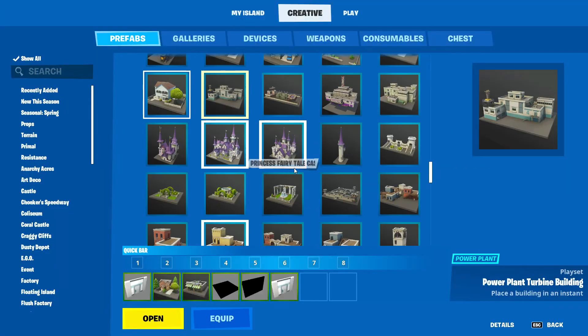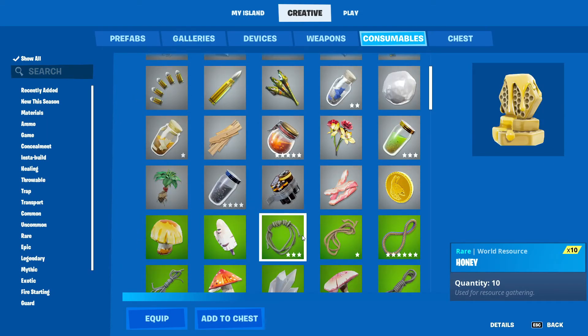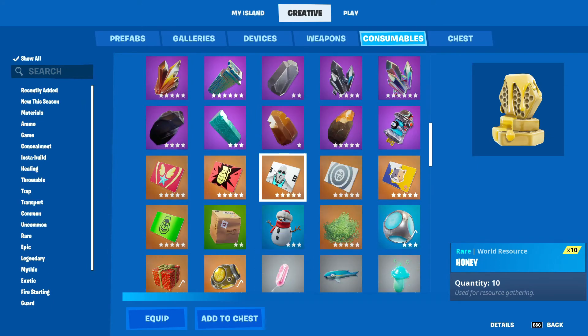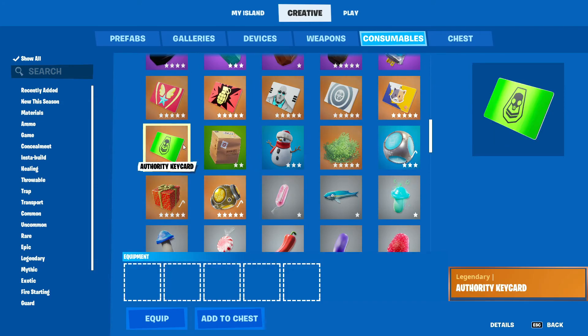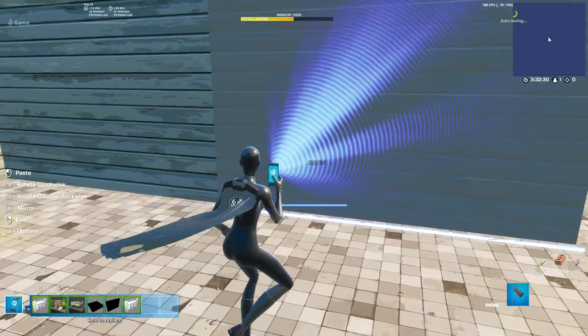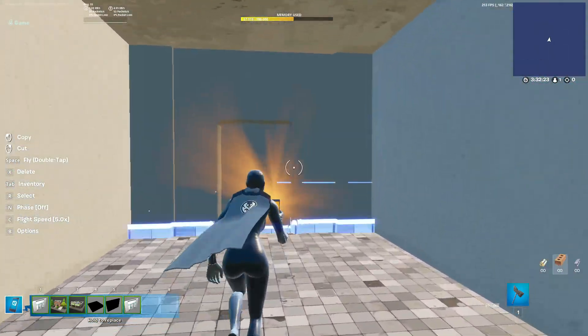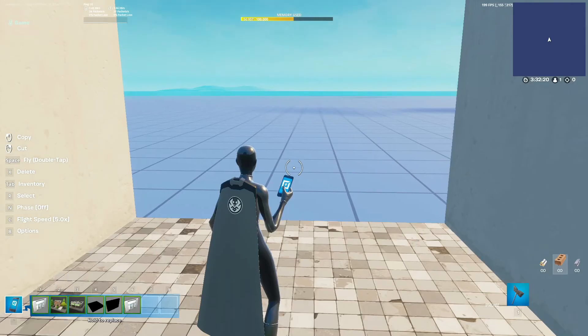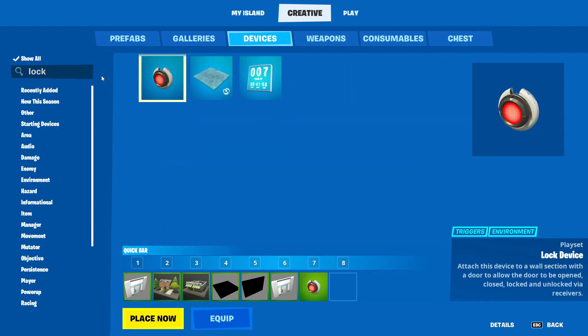We're going to add a few consumables. What if we add the authority key card? Yeah, we're going to add that — put it down. And then we're going to do the lock mechanism like in that one. I probably should have kept that. Then we're going to get a lock — seven — and the thingamajig seven.